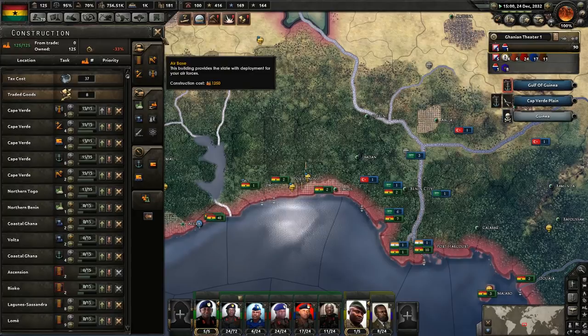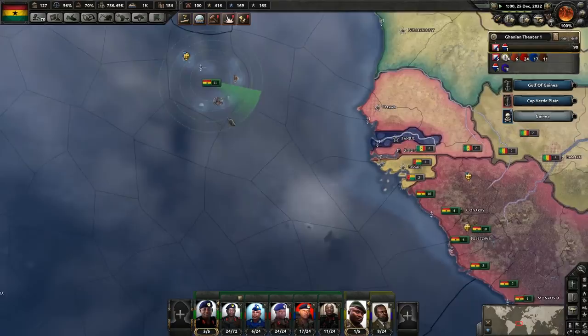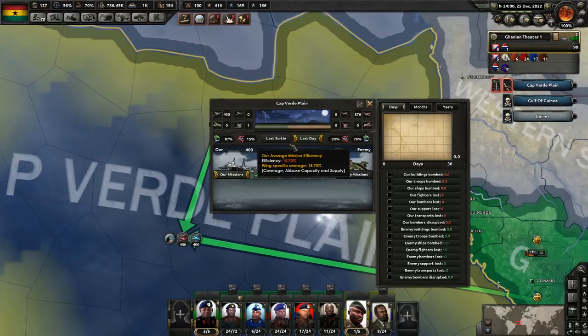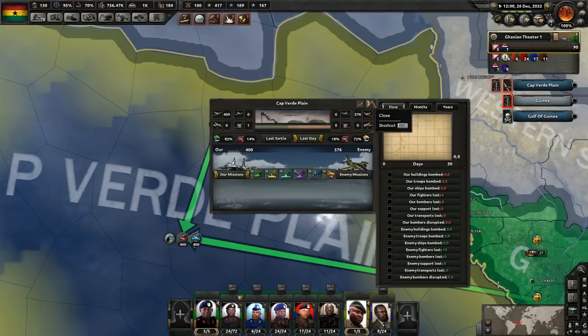We should now have a radar station up here — we do, but it's not very big. We have 92% air detection and 15% mission efficiency. That's probably what's hurting us a bit — we need those better planes.